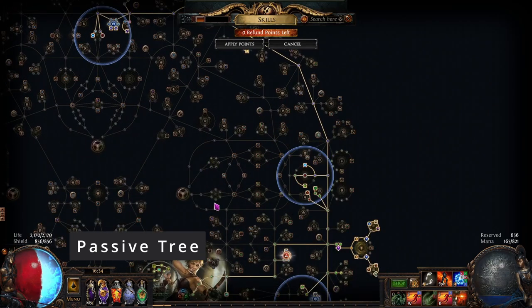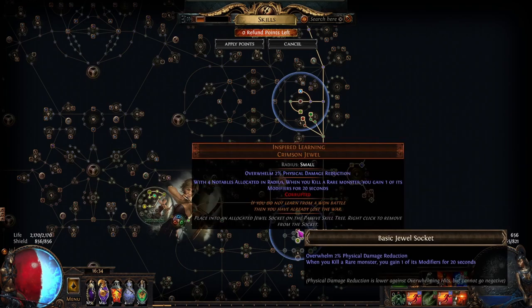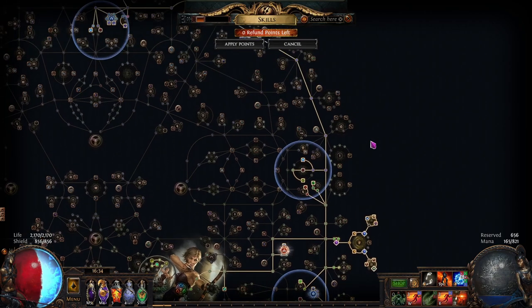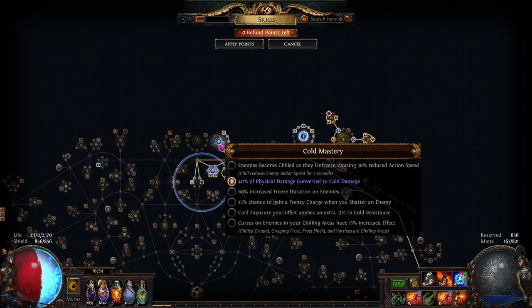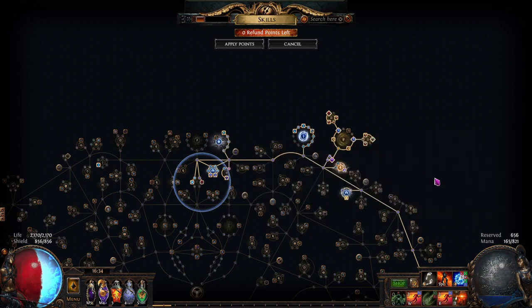For our Passive Tree, we are stacking Inspired Learnings, so we are pathing to all of these jewel sockets. We are also grabbing four notables around each of these jewel sockets. What is very important about this Passive Tree is we are grabbing a Cold Mastery with Cold Conversion, along with a Wand Mastery with 'Wands fire an additional projectile.'